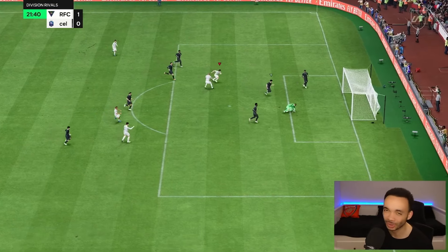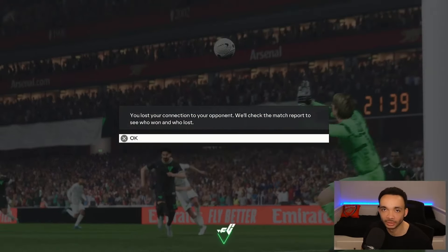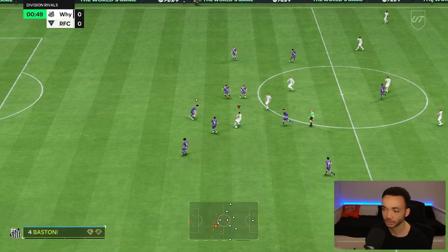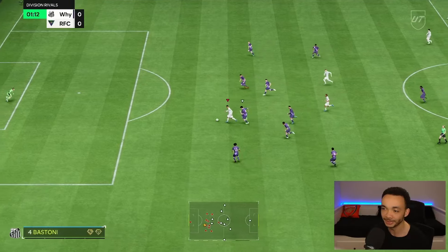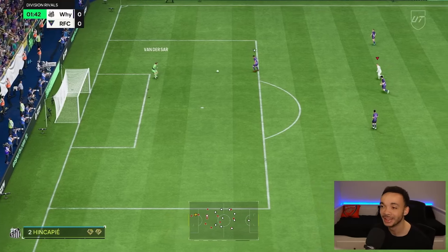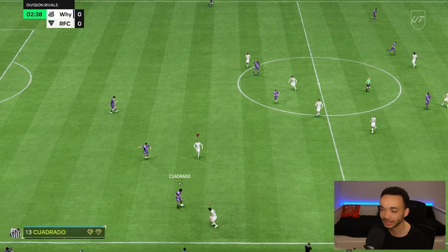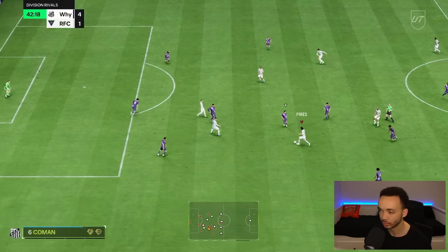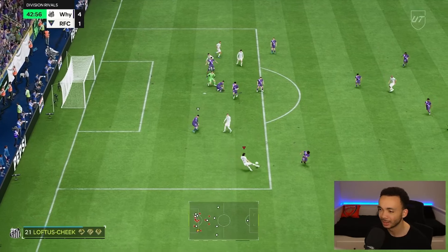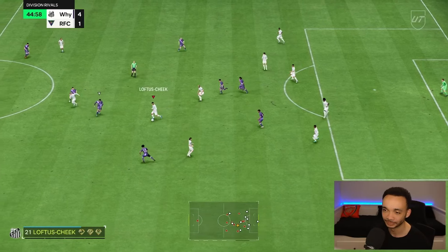Fantastic interception again — Loftus-Cheek is getting busy. On the turn — oh, Perez is in! Go on, Perez — that's what I'm talking about! Assist for Loftus-Cheek. Disconnected and he's gone. Next up, let's try a little dribble from halfway with Loftus-Cheek. Oh, is he in? The acceleration there — oh, how was that? He put it wide. That is disappointing to say the least, I thought it was a goal.